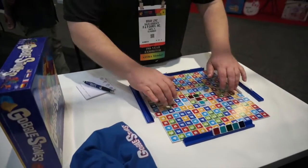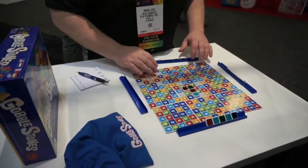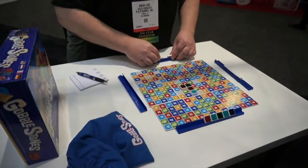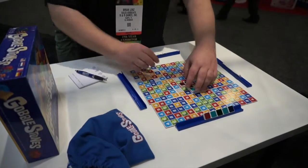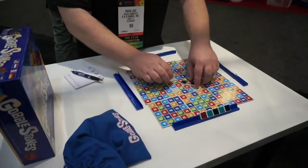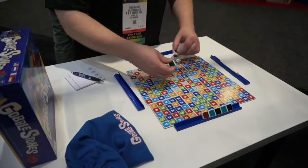Gobblestones has nine different tiles. They are double-sided, and you can see all the numbers here. Someone has dealt out five of these tiles to put behind them. When you start, whoever's going to start must start in the center of any one of these tiles, and they must place color on color — red would go on red, green would go on green.